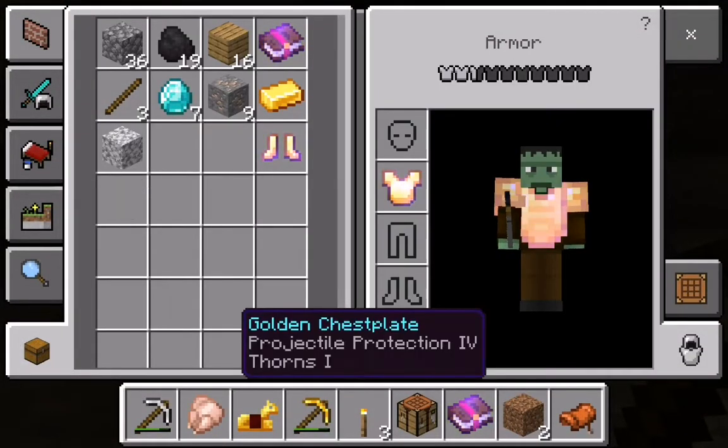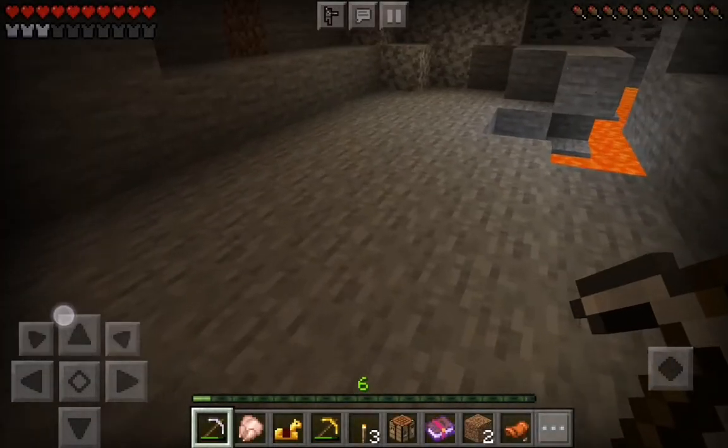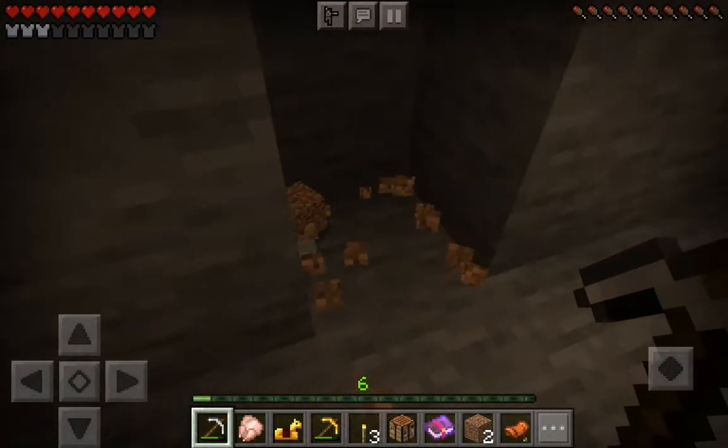This is 7 diamonds. I forgot to keep mining protection armor. Then we can just start mining and the blocked lava.